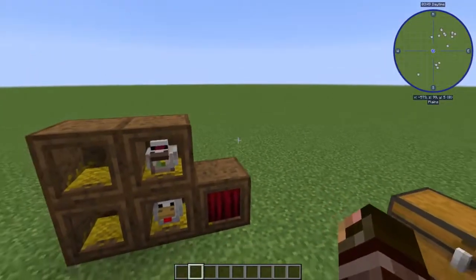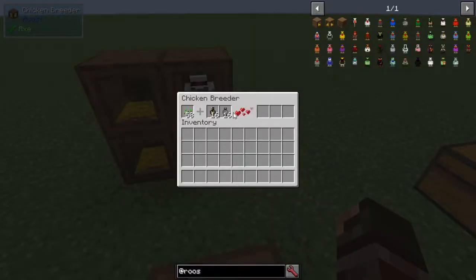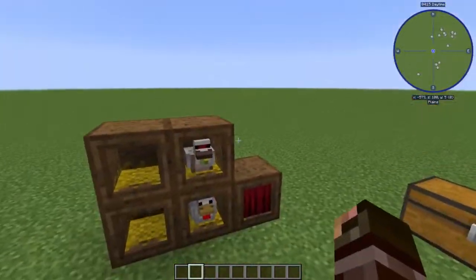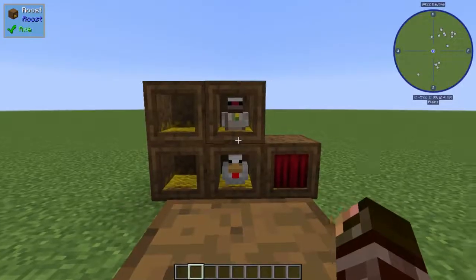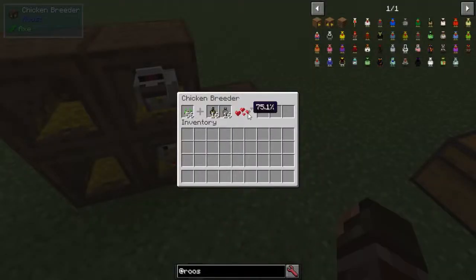If you stuck one of these chickens in a Roost, they'd start producing resources, somewhat slowly. If you're playing Stone Block — which is mainly what I'm showing this for — you'd probably use an Acceleration Wand or a Watch of Flowing Time to speed this up, because it's slow especially if you have one of each chicken. As you can see the chances aren't very high, but this is how I'm getting my resources in Stone Block right now, just from these chicken dudes.